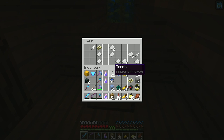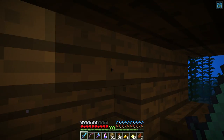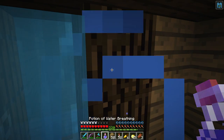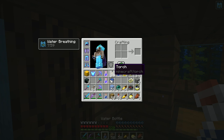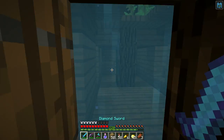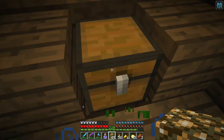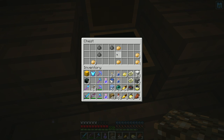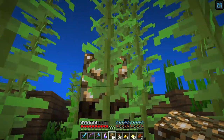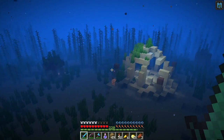Another chest — another buried treasure map. Not bad. I don't really need the feathers. Let's go ahead and drink another potion. Now the poisonous potatoes — more poisonous potatoes. So it looks like there's a relatively small number of loot tables for these chests in the shipwrecks. Poisonous potatoes seem to be pretty common.